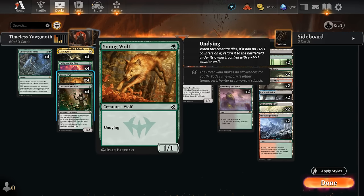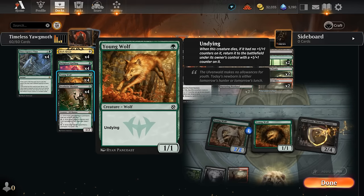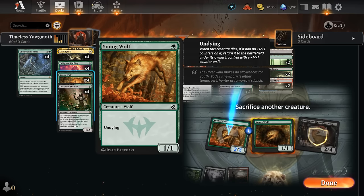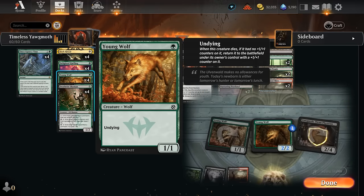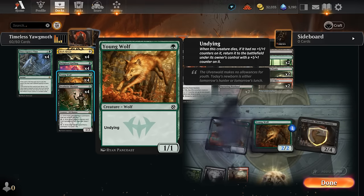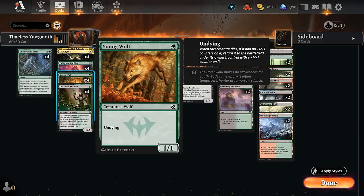We've got four copies of Young Wolf, a 1-mana 1/1 with undying — meaning if it dies and didn't have a plus 1 counter on it, it returns from our graveyard with a plus 1/plus 1 counter. So if we have two undying creatures and one Young Wolf already has a plus 1 counter, we sacrifice the one without a counter to Yawgmoth's ability, then select our own Young Wolf with a plus 1 counter to receive a minus 1/minus 1 counter. Once both counters are on the same creature they cancel out, giving us a fresh 1/1 Young Wolf again.